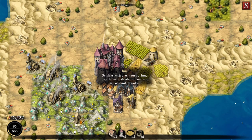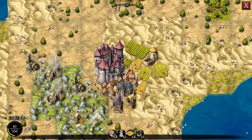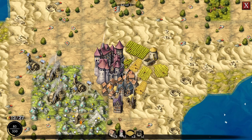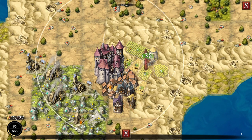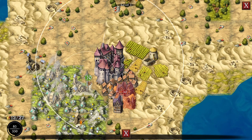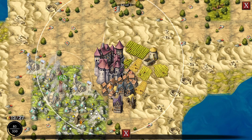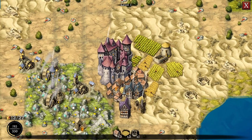Settlers enjoy a nearby inn — they have a drink or two and occasional brawl. Not that one. Mansion: the rich dislike being close to farmland or stalked by watchtowers. Look at all that — 60. Over here it's 20, so we're definitely putting that sucker over here. 60 it is, buddy. Nice — look at that, that's cool!